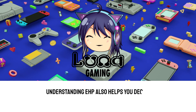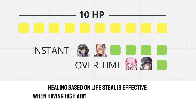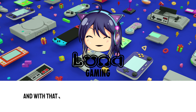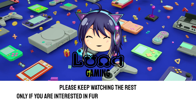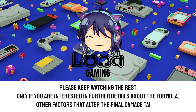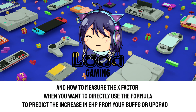Understanding EHP also helps you decide which kind of healer you need in your party. Healing based on lifesteal is effective when having high armor versus multiple small hits, while instant healing performs better when recovering from big hits. With that said, we terminate the first part of the video. Please keep watching only if you are interested in further details about the formula, other factors that alter the final damage taken, and how to measure the x factor when you want to directly use the formula to predict the increase in EHP from your buffs or upgrades.